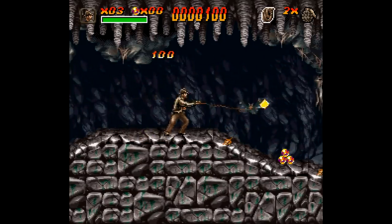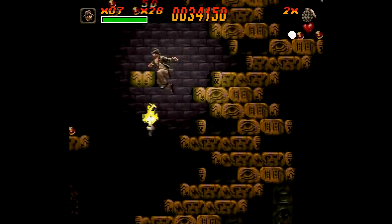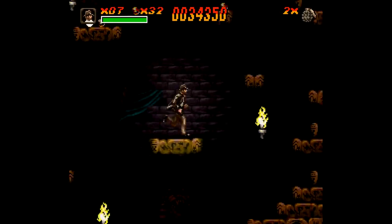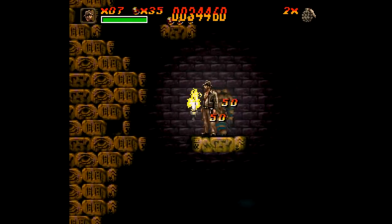LucasArts did have a hand in the direction, design, artwork, and sprite animation in Indiana Jones – but they also had help from a team of folks from Factor Five. You know, the team behind the Turrican games, and they had a significant part in the programming and developing the music and sound design.